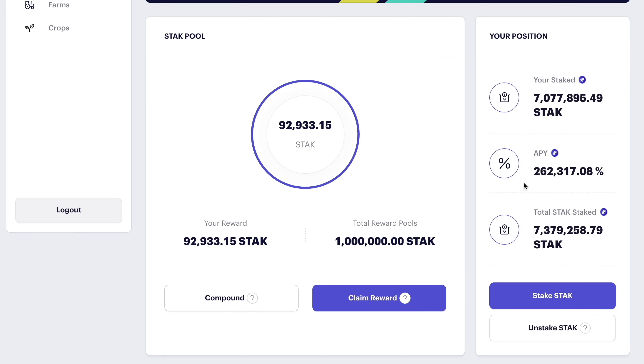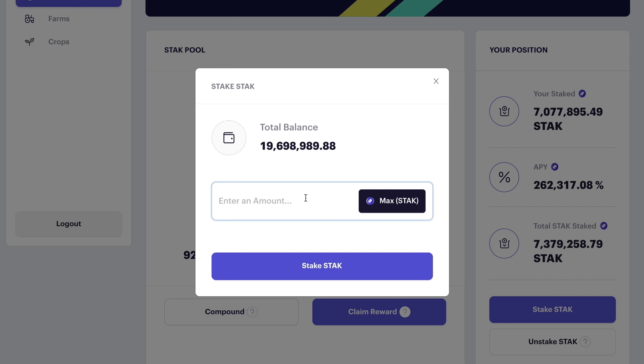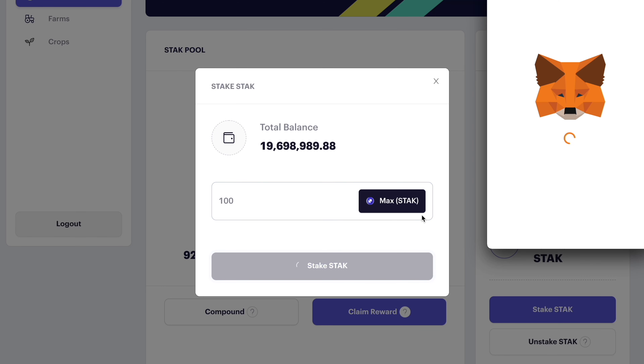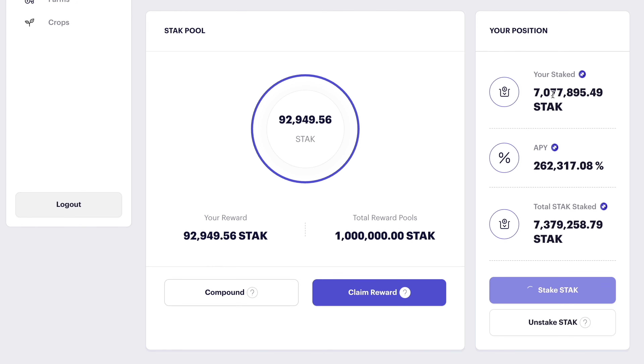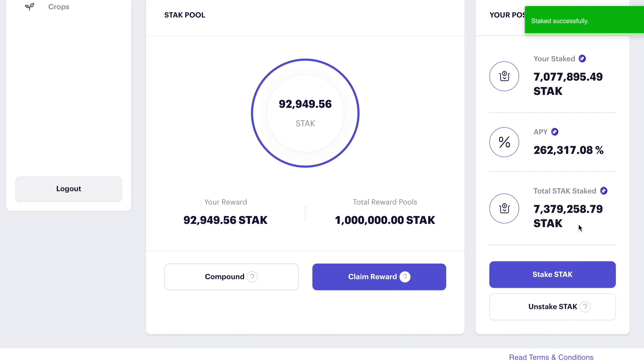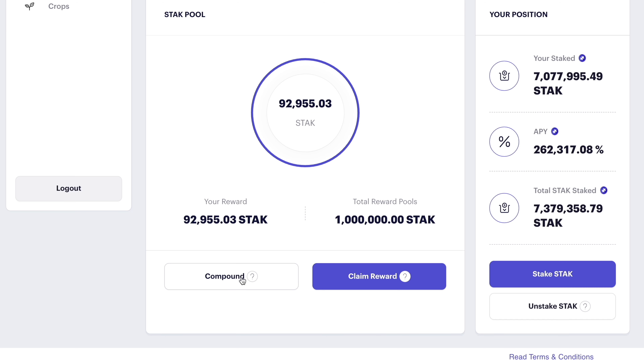In the Pools section, you stake STACK to earn more STACK. When you first arrive, you have to approve the platform to spend your STACK, and then you can deposit it. For demo purposes, let's stake a little bit more and confirm the transaction — you'll see that my balance inside the pool will rise. Here you can see how much you have staked, what the APY is (compounding daily), and how much is total in the pool as a whole. This is where you can interact: you can use the one-click compound button or just claim your reward without depositing it back into the pool.